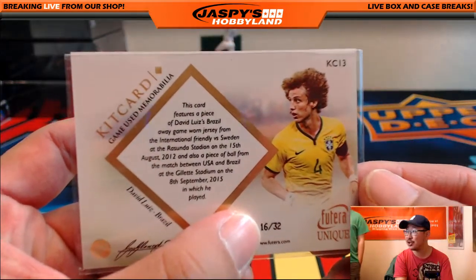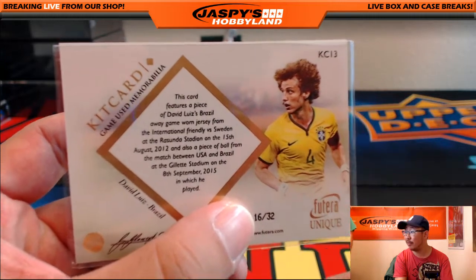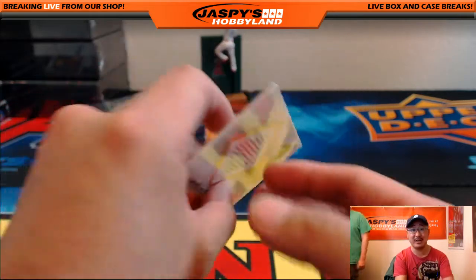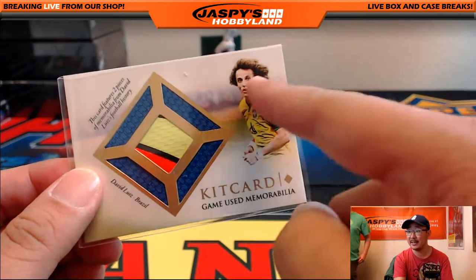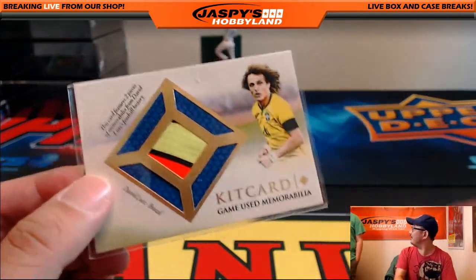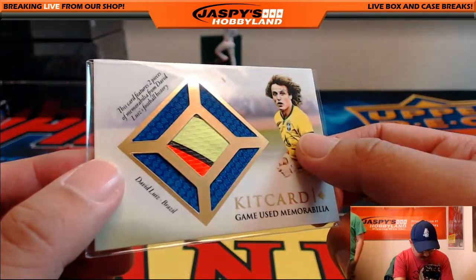One of them is from a Brazil away match — it's a friendly versus Sweden. It's also a piece of the game ball from a match between the USA and Brazil in 2015 at Gillette Stadium. Is there any hair in there? When you watch him play, he looks like Sideshow Bob running around. It looks like he just cut it in that photo. There you go — that's a piece of the ball right there. That's pretty cool.